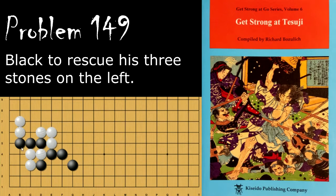Problem number 149. Black is looking to rescue these three black stones. Black's move is to hane here and set up a squeeze. White will cut and then black will atari, forcing white to capture. Black will then atari again, forcing white to connect. And then if black protects his cutting point by simply connecting, then these white stones are going to die because they don't have a whole lot of liberties left compared to black's.